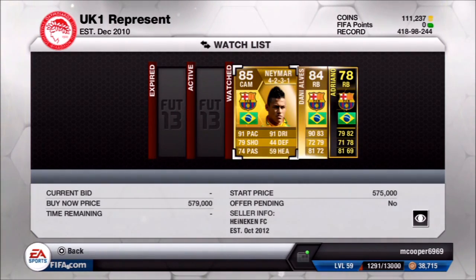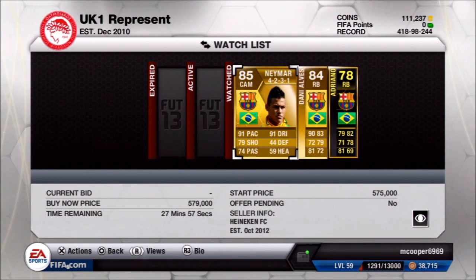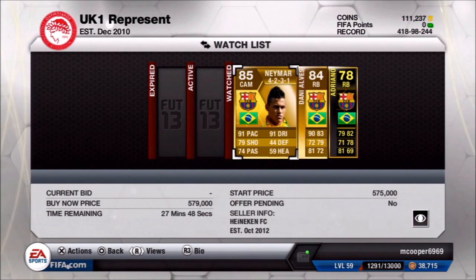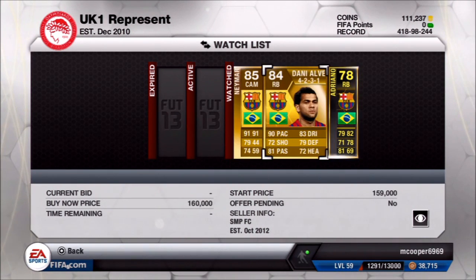And now for number 1: we have Barcelona's Neymar and Dani Alves. That is the Team of the Year Dani Alves, but we went with the non-inform version. Neymar has 91 pace, 79 shooting, 74 passing and 91 dribbling — with obviously 5-star skills, an amazing player. Originally a striker, you can move him to the centre attacking mid position. Dani Alves has 90 pace, 72 shooting, 81 passing, 83 dribbling, 79 defending and 72 heading — great all-round stats for a fullback with 4-star skills, which is extremely rare for a right back. These two are highly expensive but an incredible combination.